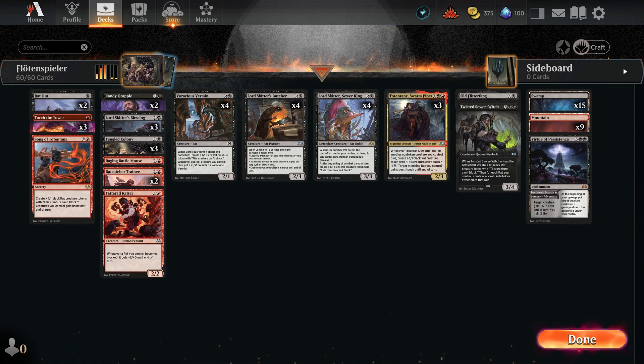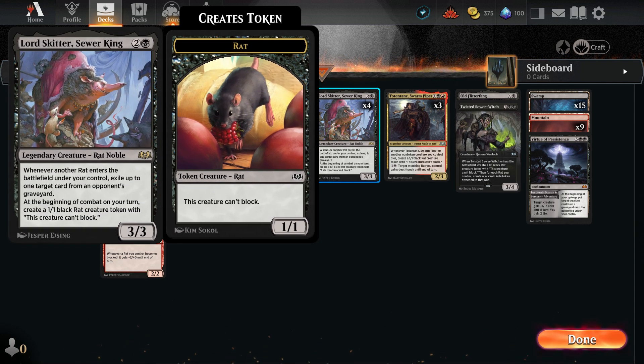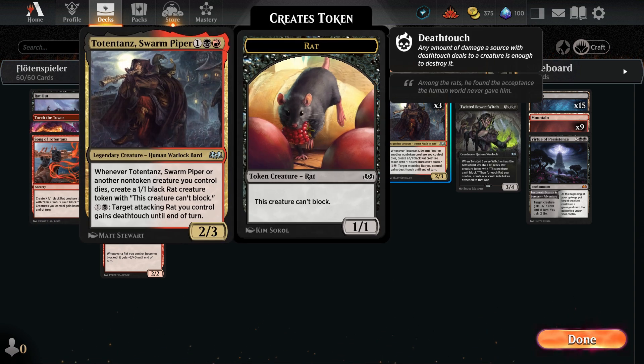Our key creatures in this red-centric saga include Lord Skitter, Seward King — the mighty king of the reds, renowned for building a menacing red army. By exiling cards from our opponent's graveyard, we not only weaken their resources but also generate additional red tokens. Then we have Totentant's Swarm Piper, which grants us a red token for every fallen creature and also empowers our reds with deathtouch ability, enabling us to tackle even the mightiest creatures.